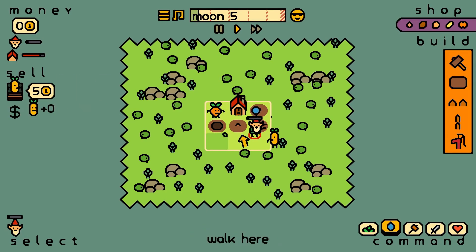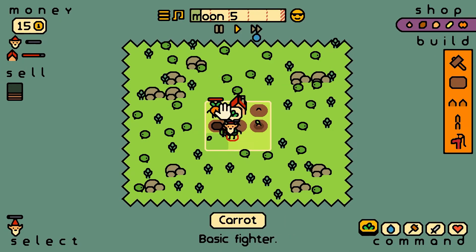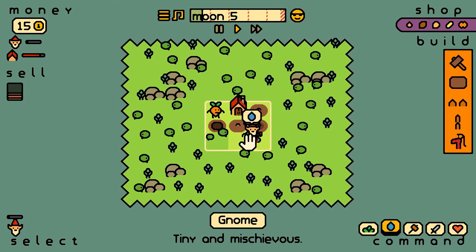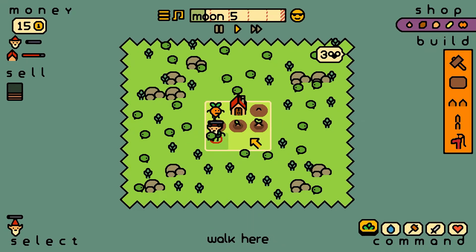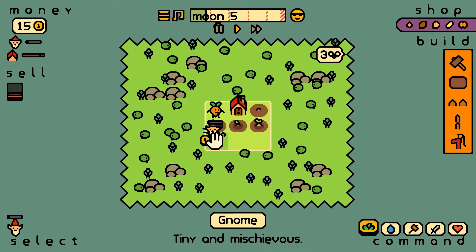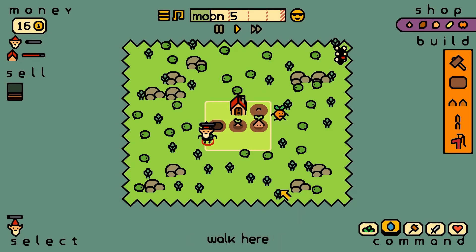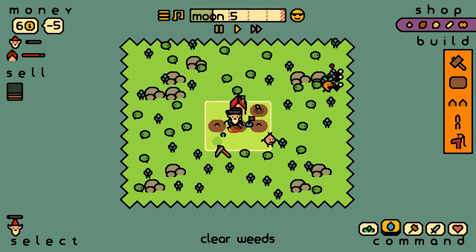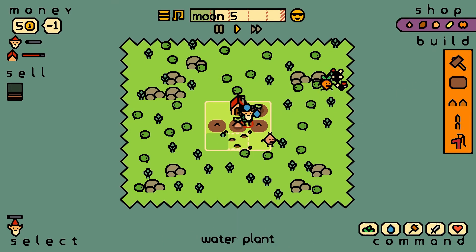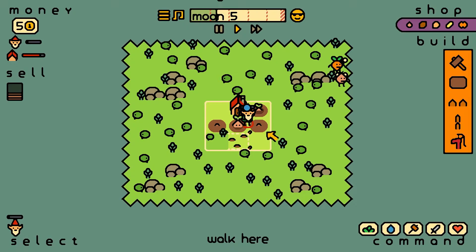We can grab this guy out. Fifteen gold. You start doing that — get water actually, mate. Now you do that. When another water drops, we'll jump on that. Three flies. Grab that water. We've got one carrot. Let's build three of these. The carrot's gonna die.